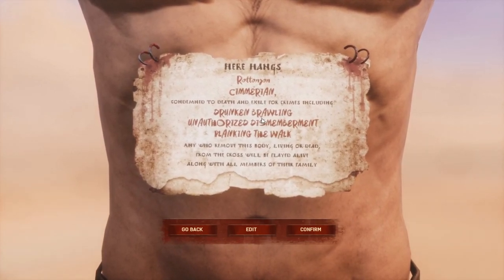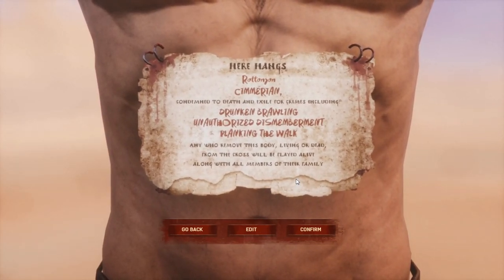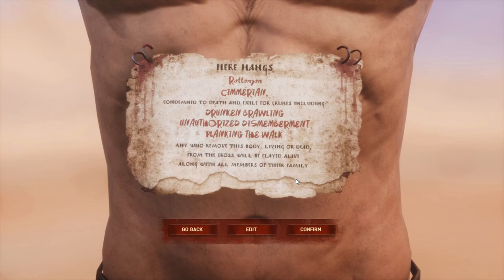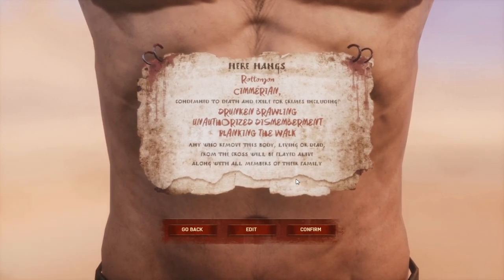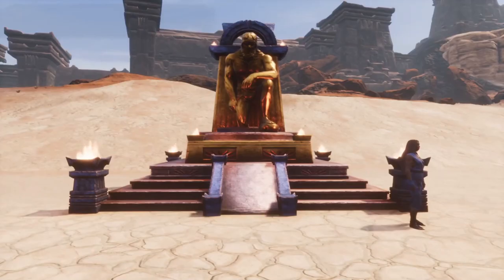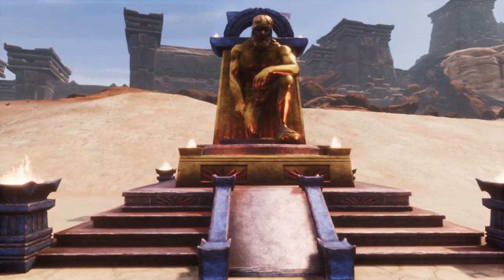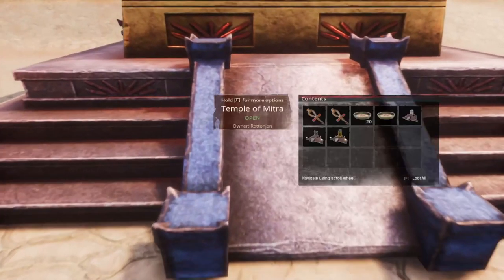Now let's jump in and take a look at what the religions have to offer you, so you have a better idea of which one you might want to pick during character creation. First up, we're going to start with the Mitra religion. Here we have one of our Mitrian altars. There are three different levels to your altars: your basic altar, your intermediate one, and your final best altar.